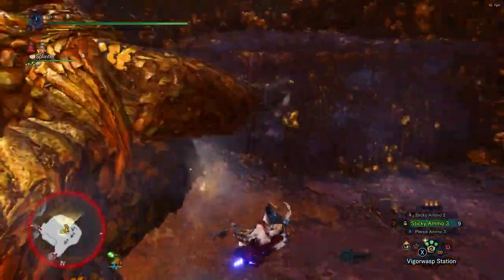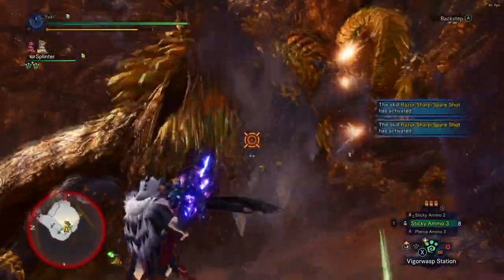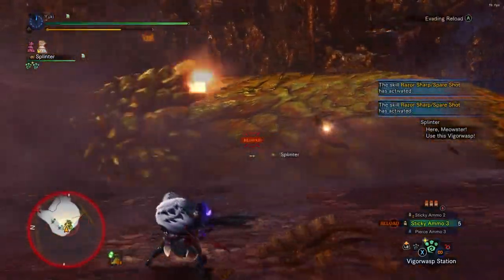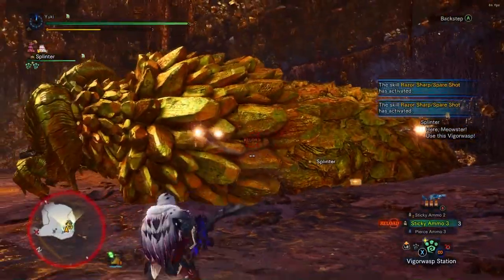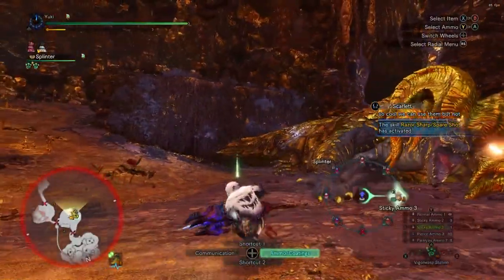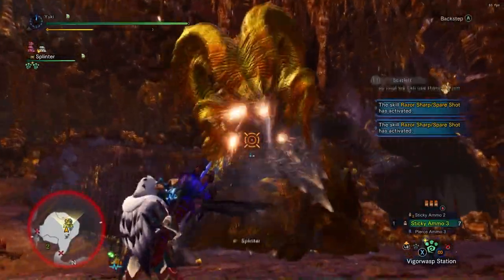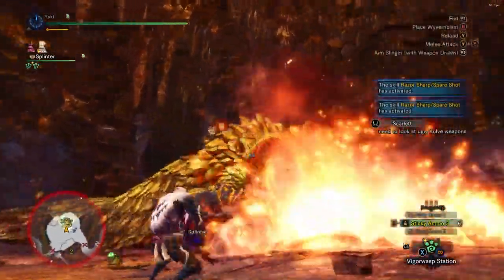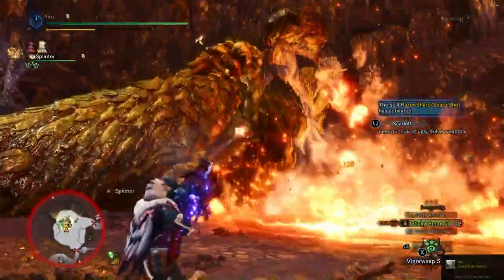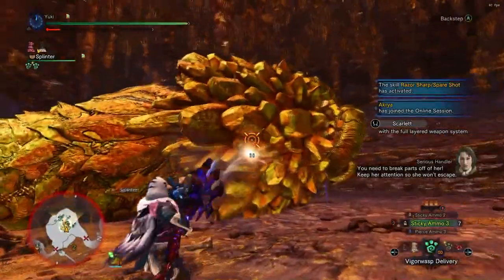If you're asking why I don't run earplugs, I honestly don't know the sticky cap and how fast you reach it, so I just slapped on an Agitator and offensive skills and didn't bother with earplugs. I'll just try and roll most of her roars. You're going to get quite a bit of KO damage and stuns in the beginning because I'm shooting the head — I'm trying to chip her horn so it falls off so I can carve it.